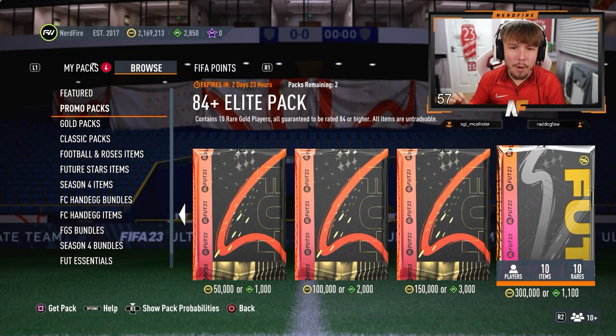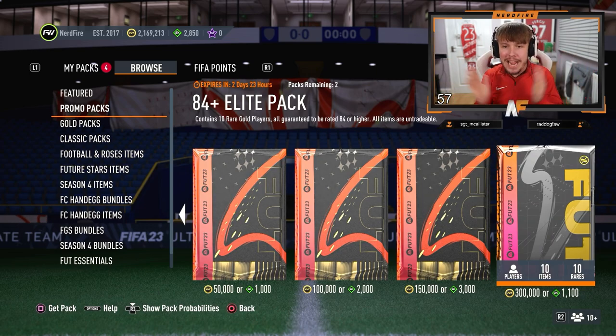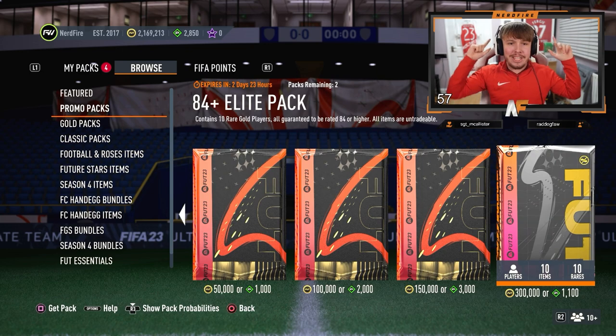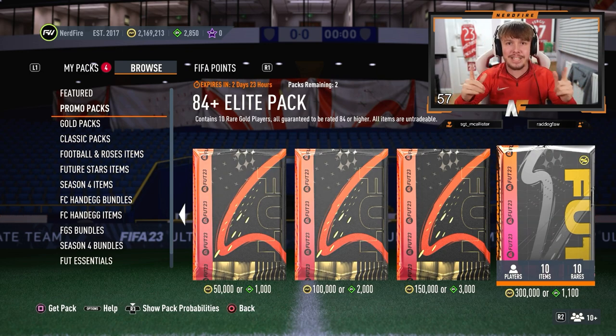EA Sports have dropped the 84 plus elite pack on the store, which contains 10 rare gold players all guaranteed to be 84 or higher, for 1,100 FIFA points or 300,000 coins. Let's open up mine and some of yours and see what we can get.